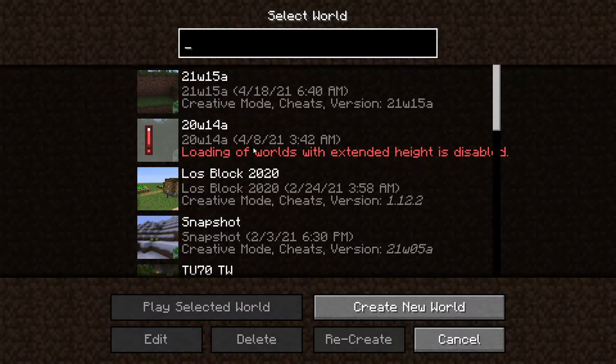As you can tell, loading of worlds with extended heights is disabled — world height is back to 1.16. So it's back down to where it was, but they didn't do anything with the cave system. I'm pretty positive they didn't. There is also other stuff you guys probably want to see as well.